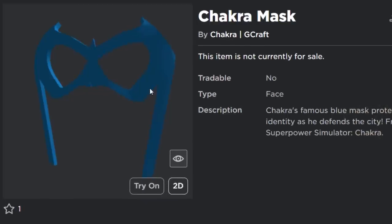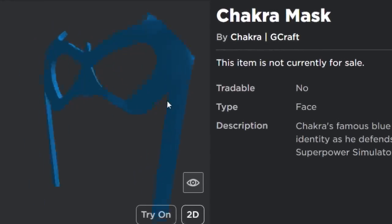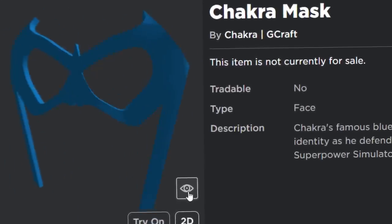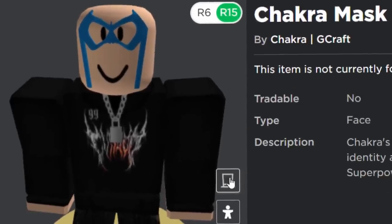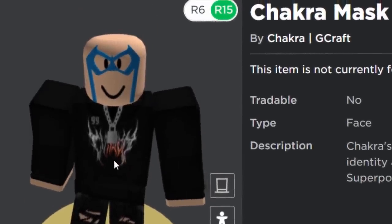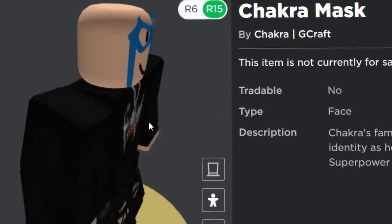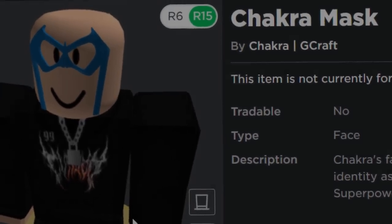The first free prize is called Chakra's Mask. The mask looks kind of cool — reminds me of Teenage Mutant Ninja Turtles, but it's kind of just your generic superhero mask. Honestly for free I think this is very good. If this was a UGC item it would probably be like 100 Robux. So I'm going to show you guys how to get this. This one is very easy.